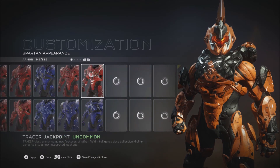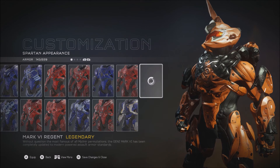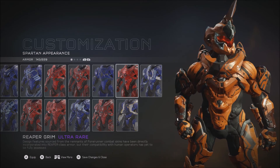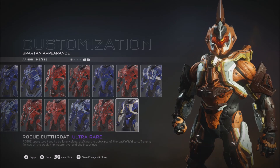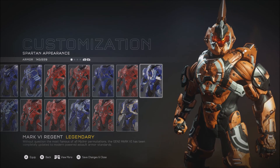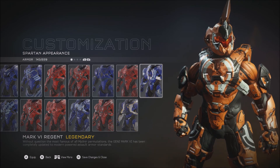For armor — holy crap, so much armor. I got Reaper Grim — that actually looks better than I thought it would. Rogue Cutthroat — I'm not liking the yellow, that color combination. And Mark VI — ooh, nice. Still prefer my Fotis armor though.